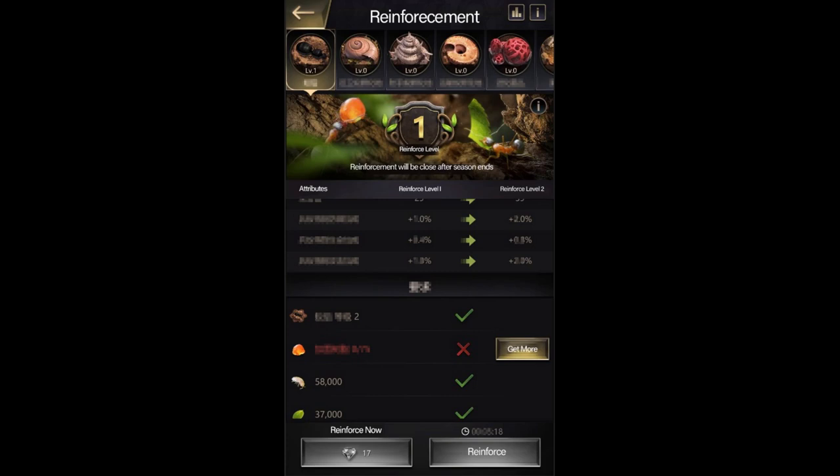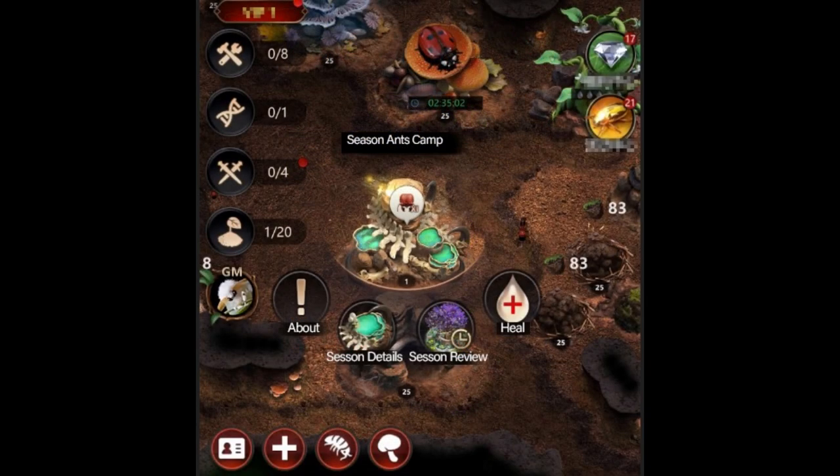Moving on, there will be new season buildings. We can temporarily call it a season ant camp, through which you can harvest season ants, check your resource pile, see occupation status, heal season ants injured on the battlefield, and review previous seasons. It's a catch-all building — your healing station, status tracker, and season info hub all in one. It looks kind of like a dead bone structure with a bunch of pools on it.